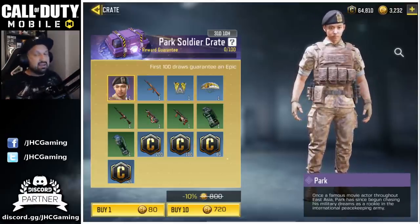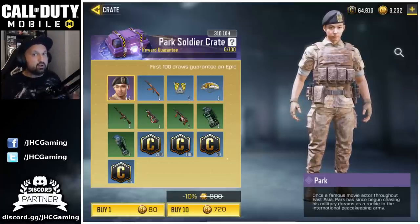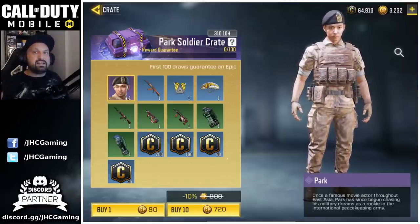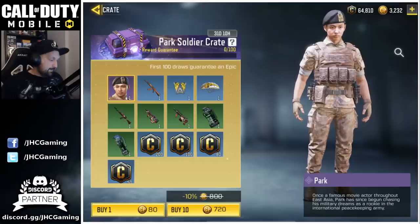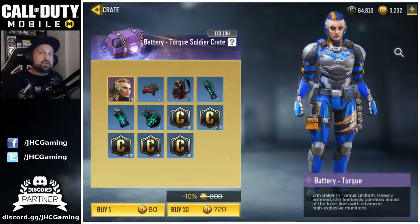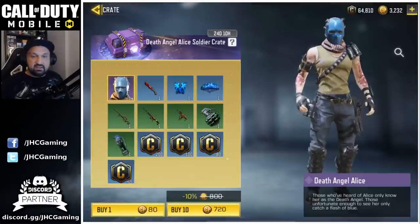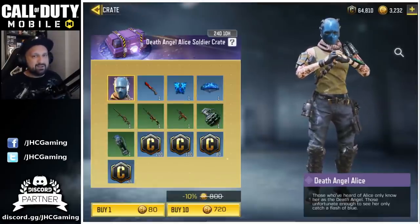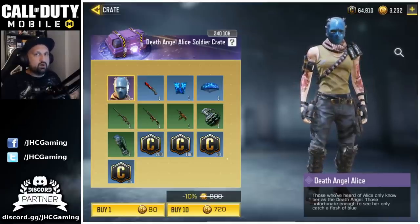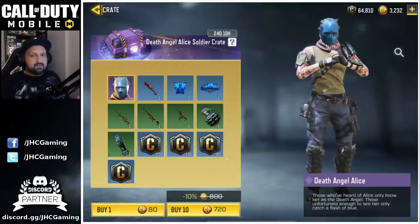The odds on soldier crates are always one percent. I did buy some in the past — sometimes you get lucky, sometimes unlucky. I remember getting the soldier in the first 10 crates once. But for Battery Torque I had to open 130 crates, and just last week for the dead soldier Alice the Angel I had to open 110 crates if I remember correctly.